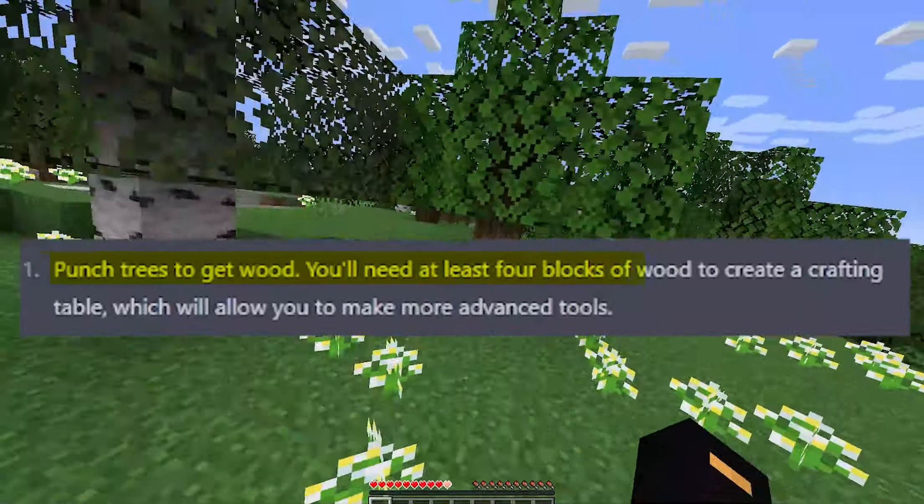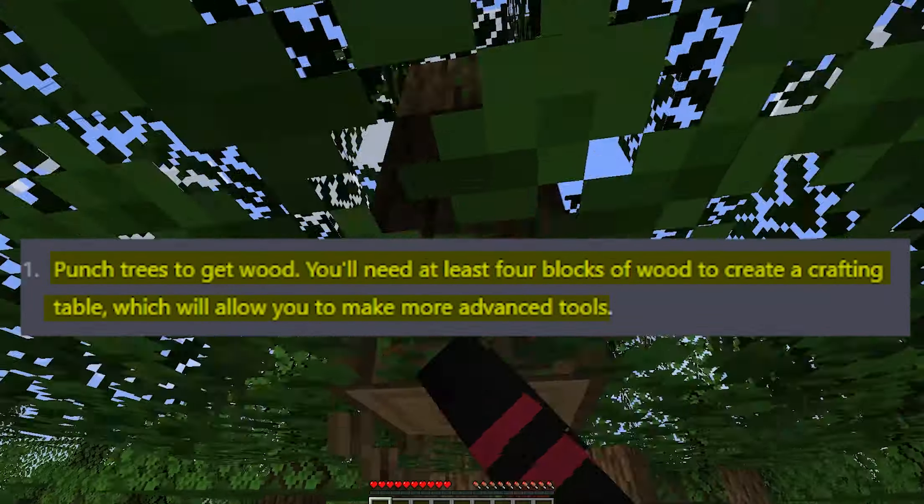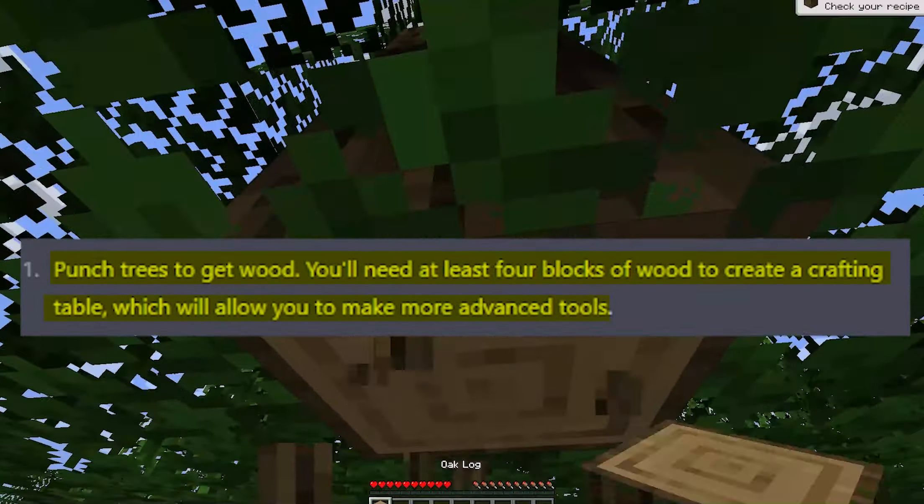Punch trees to get wood. You'll need at least four blocks of wood to create a crafting table, which will allow you to make more advanced tools. So you said crafting table — okay, stone tools. I'm assuming that's every stone tool. 24, that should be enough, hopefully. Now what?